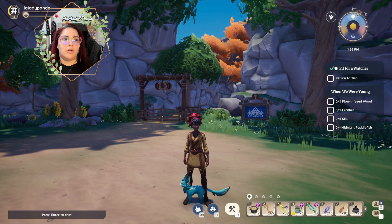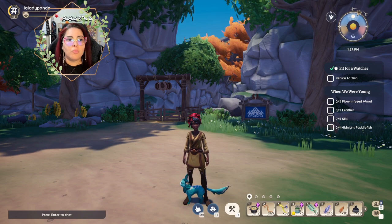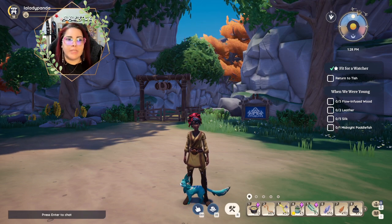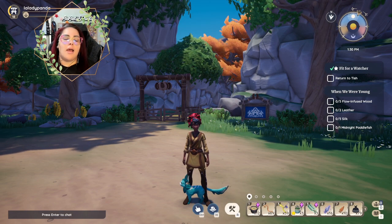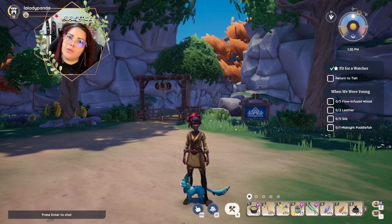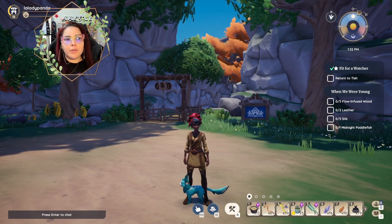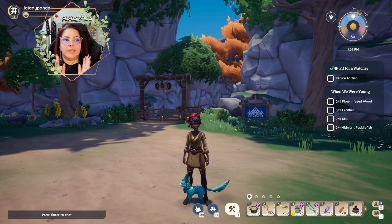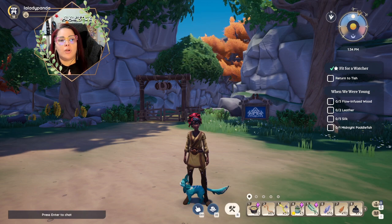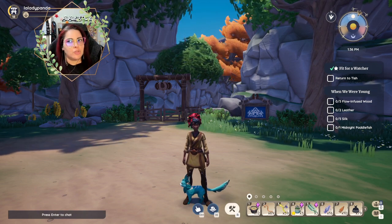We're also getting snowshoes, ice skates, mittens, and stockings as decoration. There will also be trinkets, a holiday coat rack, antlers, and wreaths for the walls. For your festive holiday table, we're going to get a charcuterie platter and silver and gold plates, which I think is really cute.